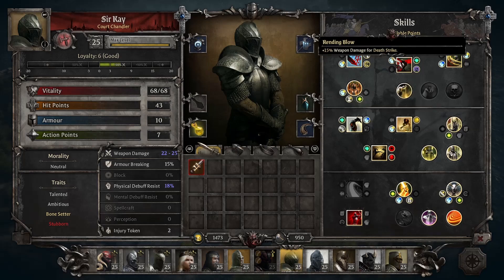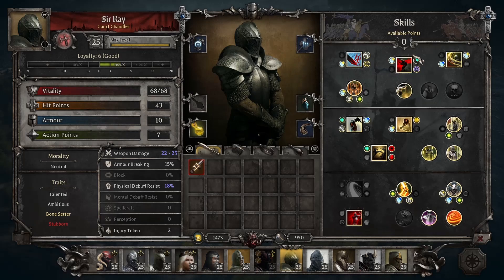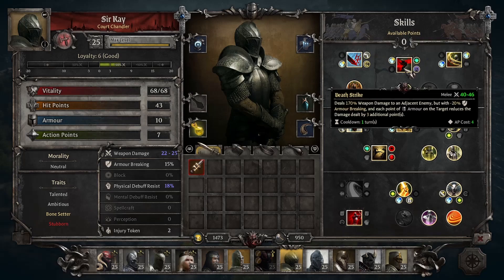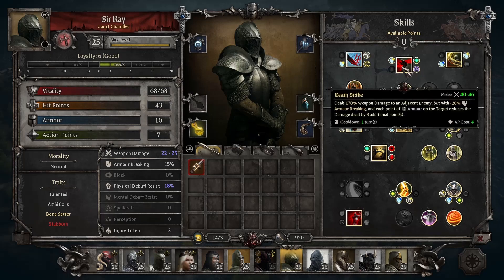With upgrades: Rending Blow increases this by another 15% weapon damage; Bloodletting adds another bleed effect; Swiftness reduces the cost by 1, bringing it down to 4, so now it costs the same as a normal Strike; and Fast Recovery reduces the cooldown by 1. With a cooldown of 1, you can use this every turn. This is a very good move for dealing raw damage, but it's situational — you need to be careful not to use it when armor is present.